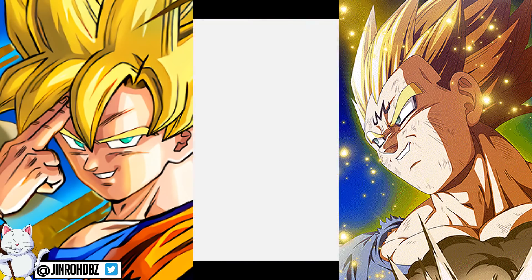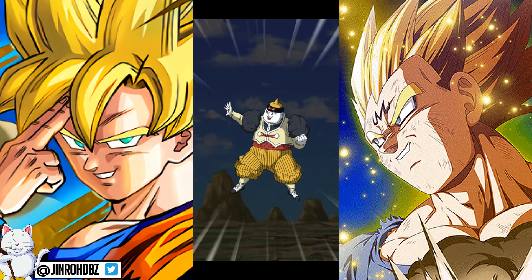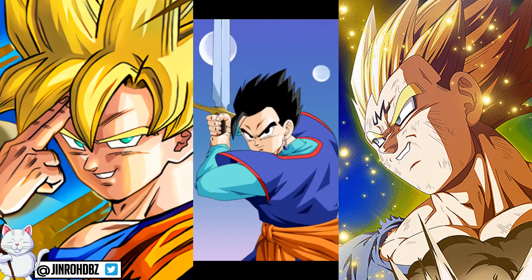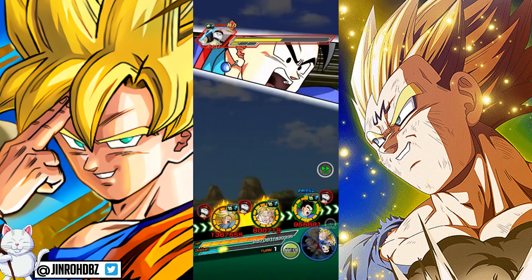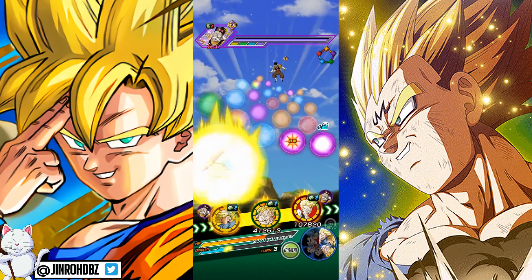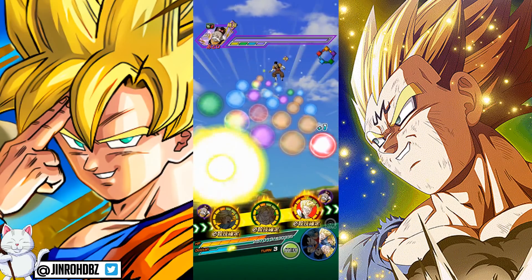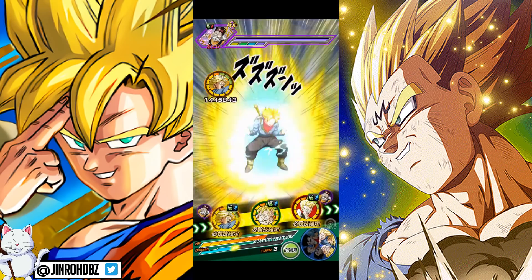So let's talk about the details. For the leader skill, it's going to be a tech type attack increase to 70%. The super attack does fortunately greatly raise attack and causes extreme damage to enemies. Imagine this guy being a little bit better on the defensive side, but also having the supreme damage multiplier versus extreme, along with the greatly raising attack ability with the super — this guy could potentially be very good with the EZA.